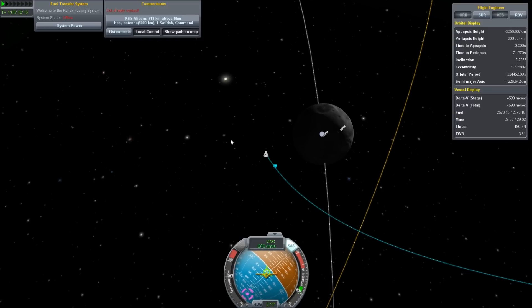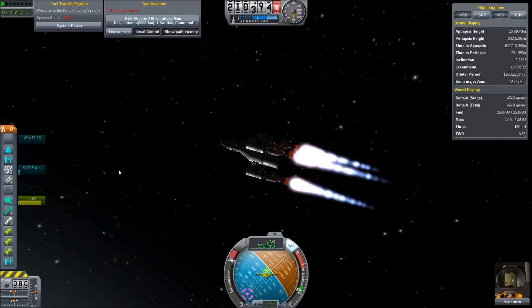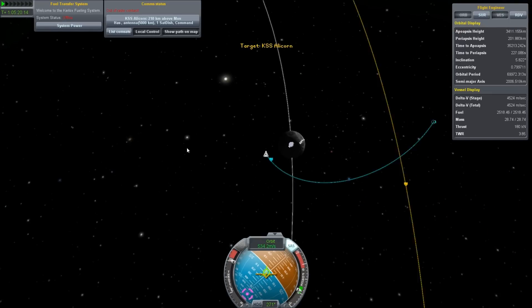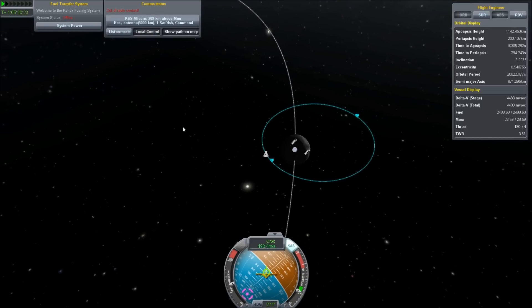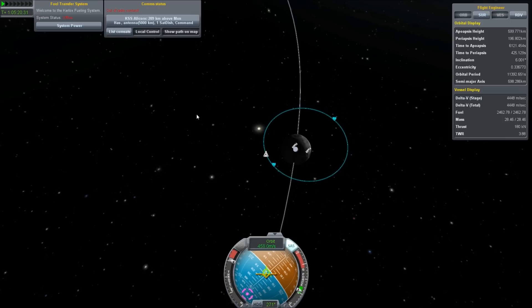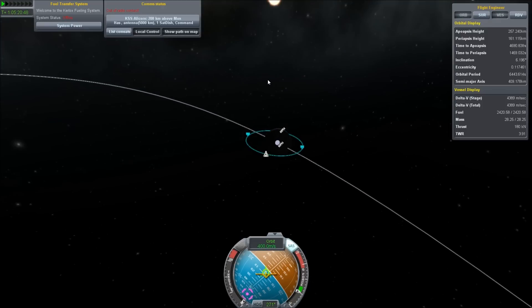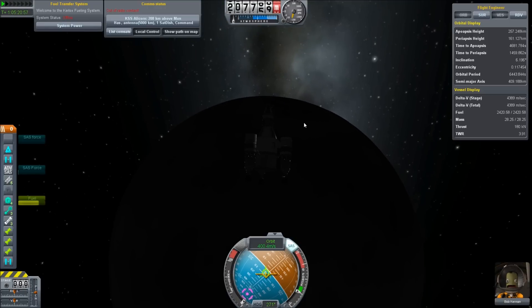Okay, hold that. Throttling down. That's not a perfect orbit, but it's pretty good. This is just a survey run — we're here to take a look at the moon, look for potential landing sites, spots of interest, that sort of thing. That's probably enough for today. I'll do the rest of this program another time.